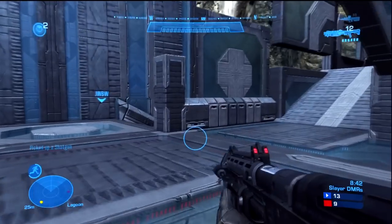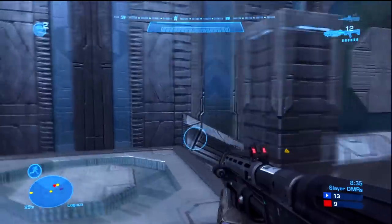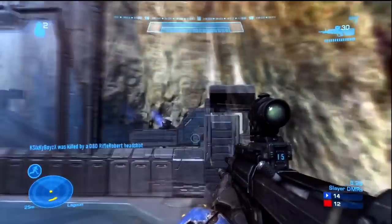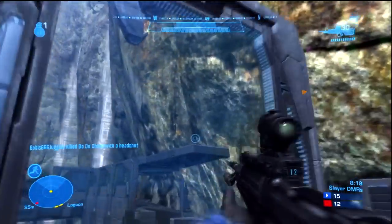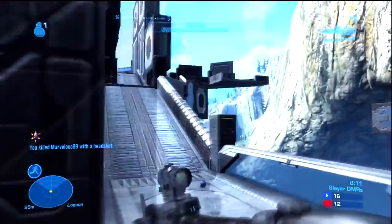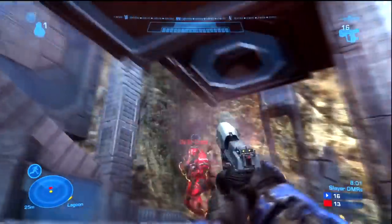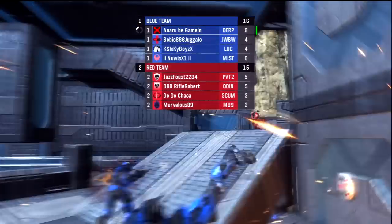The one area where the DMR absolutely beats the pistol in Zero Bloom is at long range. You can get a pretty good foreshot if you're really good with the pistol, but the DMR is made for long range combat. I'd say about eight times out of ten, the DMR will win. So in that sense, it's a little bit balanced. The assault rifle is powerful, but it's not powerful enough — even with bleed through and no bloom, the assault rifle is just not powerful enough to compete with the pistol. At close range, DMR versus assault rifle with no bloom is actually kind of interesting. I've had a couple of guys with the assault rifle rush me while I had a DMR at close range, and it does make for some interesting combat.